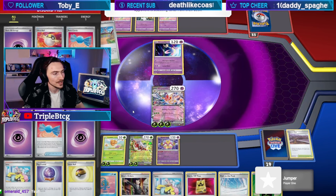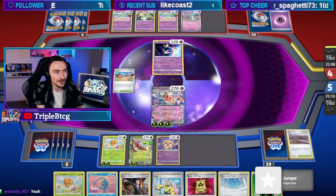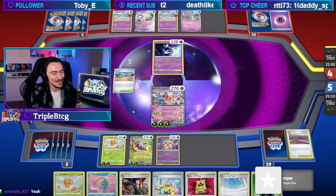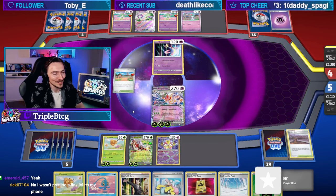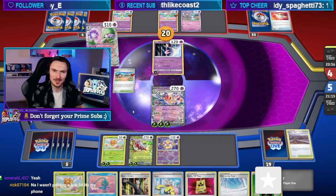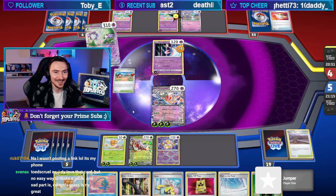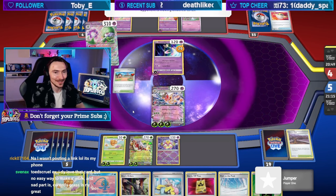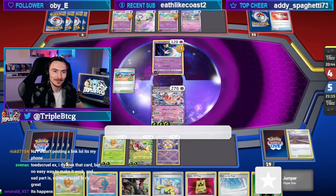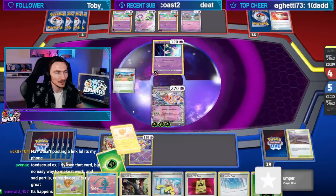They'd have another counter stadium — they'd have to have Vacuum or Worker or another Artisan. There's no way that's their only counter stadium, but I really hope it is. If we can get this Path to stick, that'd be so good. Toadscroll EX — really love that card, but no easy way to make it work. And the sad part is currently Grass could definitely use some more support.